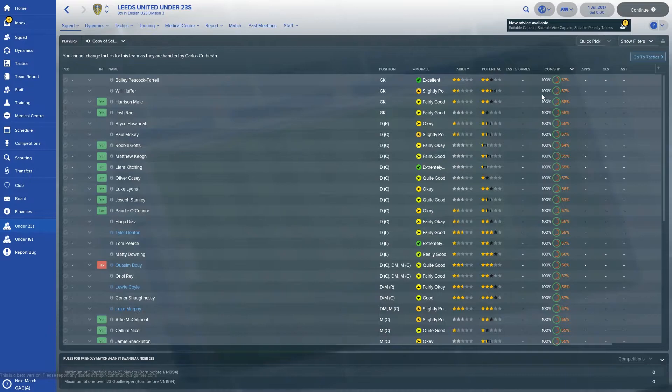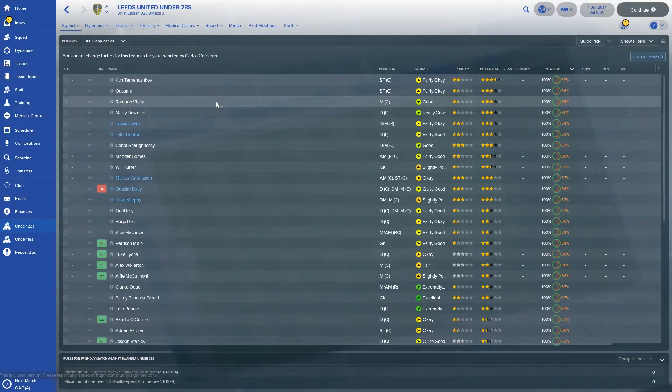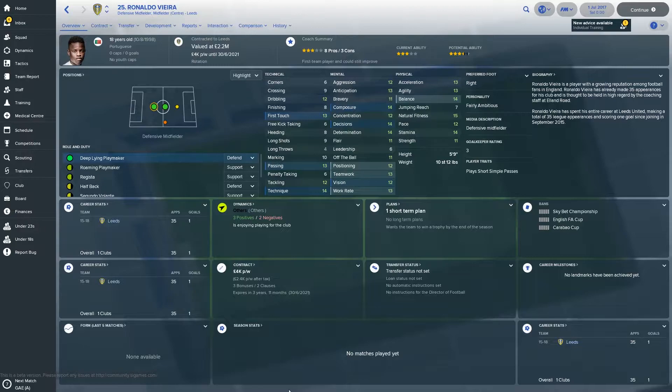Now we're going to have a look at the under-23s. I've set it so you've got all the under-23s and under-18s on the same screen to highlight the potential. One of them is a bit debatable because he's in the under-23s but actually under-18 years of age. We'll start with Ronnie Vieira, who is in the first team squad. What are your thoughts? A little bit disappointed actually, considering how good a season he had last term — I was expecting a lot more.